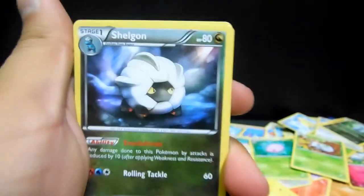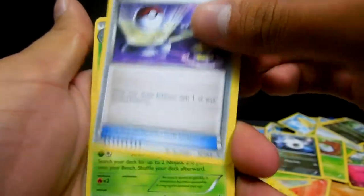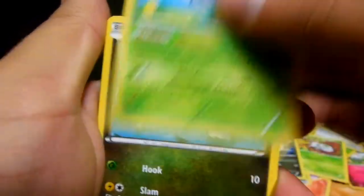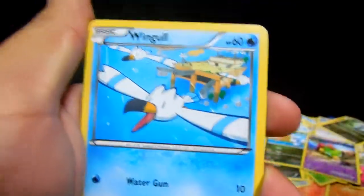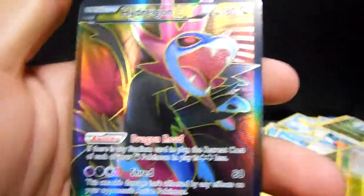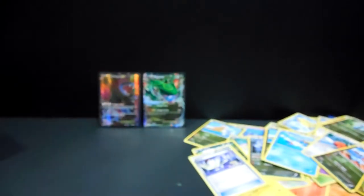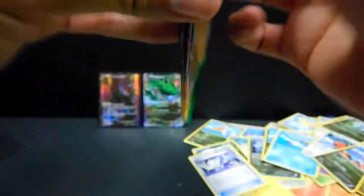We have a Shelgon, Switch trainer, Ninjask, Dratini, Natu, Wingleull, Fletchling, Bagon, Voltorb reverse, and the rare is an ultra rare — it is a Hydreigon EX Full Art! Nice, so our first Full Art of the box. Sweetness — we have three packs left.